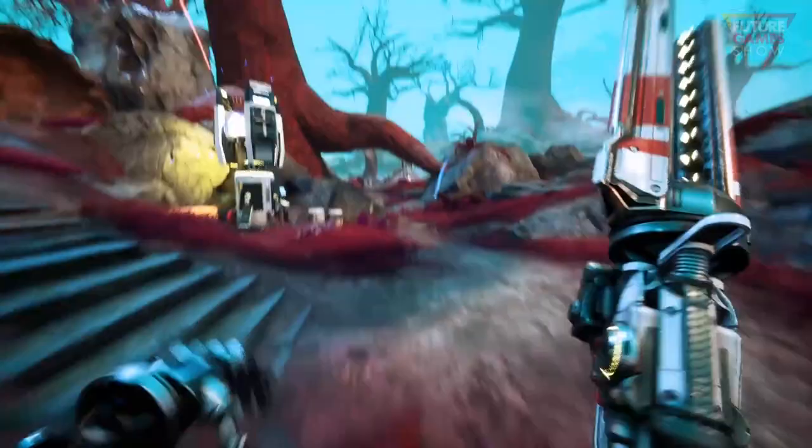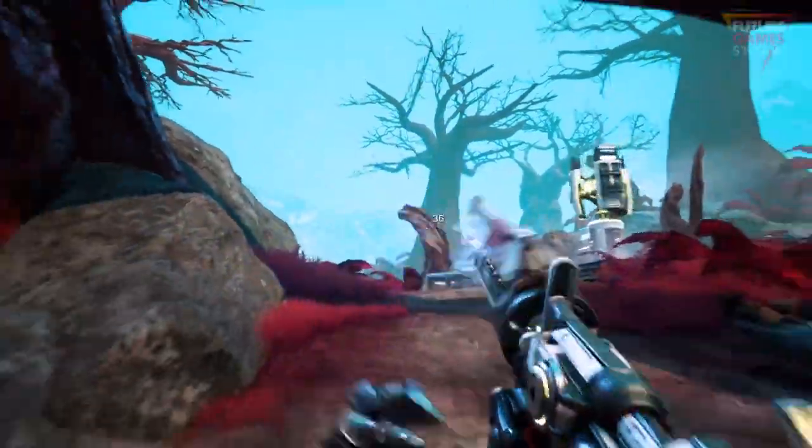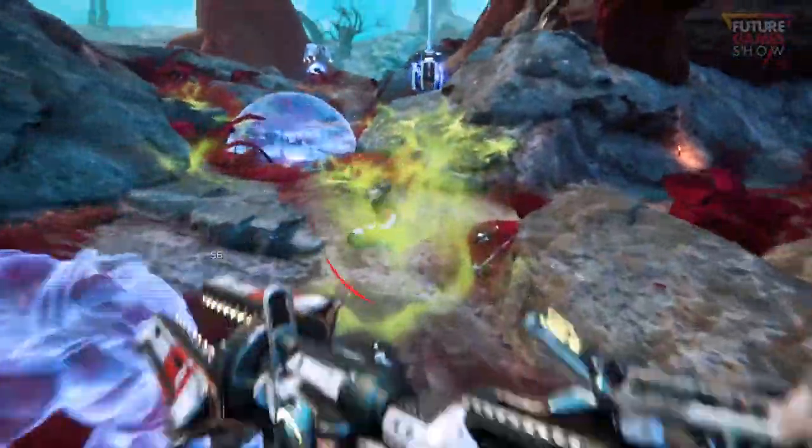Here we're looking at some exclusive footage taken in one of our worlds called the Arbor. In Lemnis Gate all of our different maps take place on different worlds spanning the entire galaxy, which creates a great variety of locations as you play.